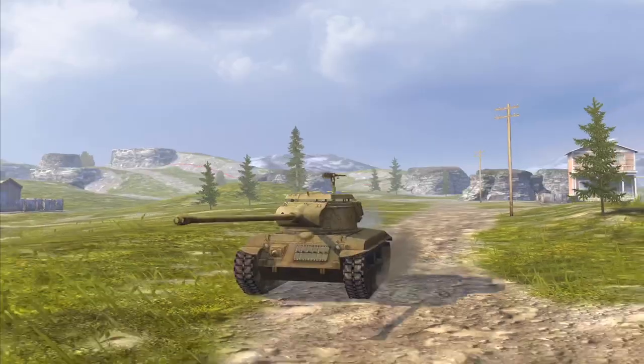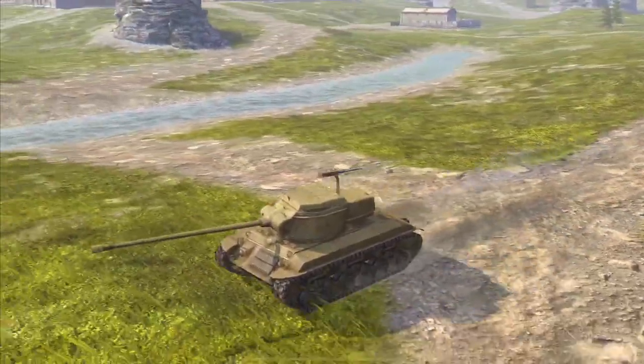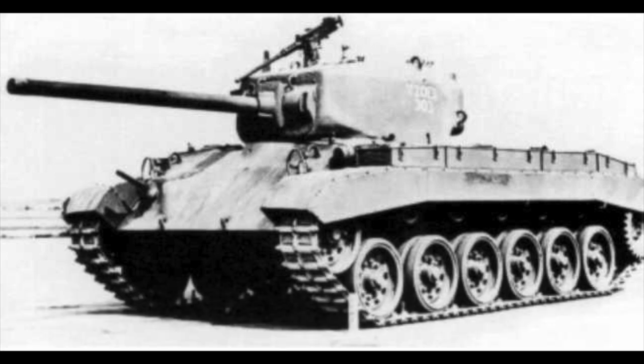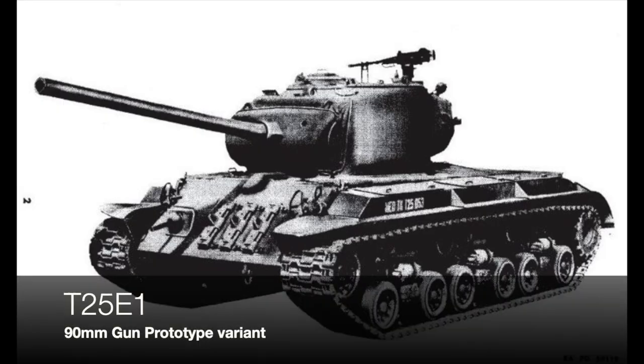The T-25-2 in the game is a hybrid type tank - a mixture of numerous tanks. It really started life as the T-20, which was the replacement for the M4, but it's more akin to the T-20 E3 because the T-20 had the Sherman type suspension whereas this has torsion bar. This tank never made it past production and was never envisioned as a tank destroyer. They upgraded it further to the T-23 E4 with similar suspension, and the hull now looks more like a T-25-2 - a precursor to the Pershing line, just the Americans toying with ideas.